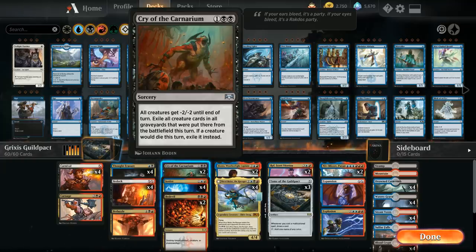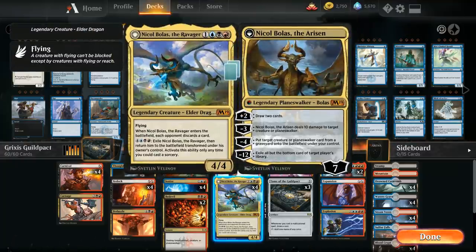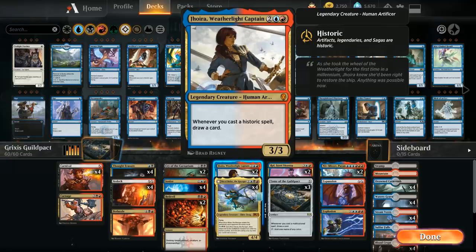We also have two copies of Cry of the Carnarium as a sweeper, giving everything -2/-2 and exiling all creatures that die that turn, as a way to catch back up against go-wide aggro decks. There's no great multicolor sweeper in Grixis, and Cry is a little bit better than Ritual of Soot right now. At four mana, we've got the full four copies of Nicol Bolas the Ravager—a great card, 4/4 flyer that makes the opponent discard—and then transforms into Nicol Bolas the Risen, which will usually win the game. We also have two copies of Jhoira, Weatherlight Captain.